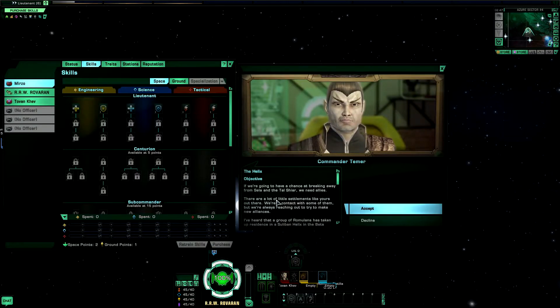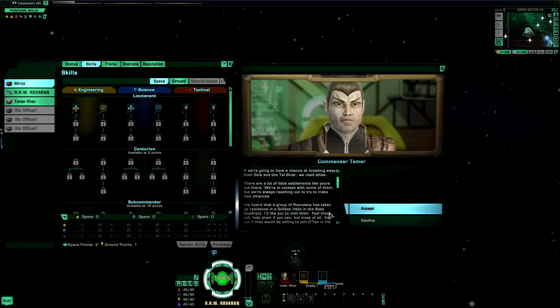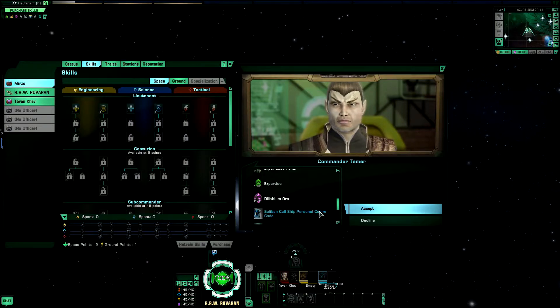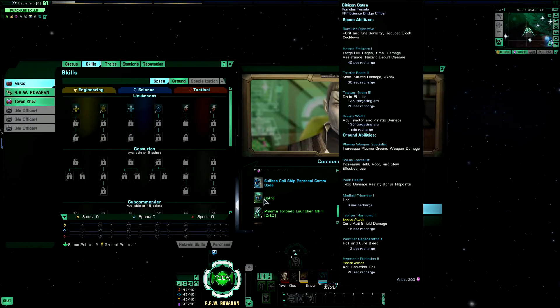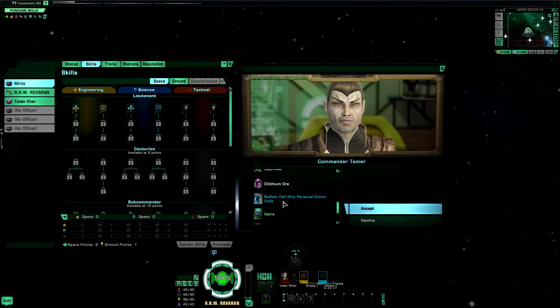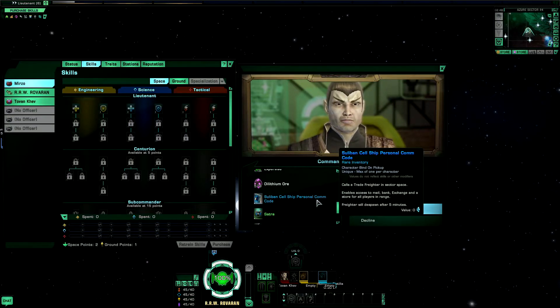If we're going to have a chance at breaking away from Sila and the Tal Shiar, we need allies. There are a lot of little settlements like yours out there — we're in contact with some of them, but we're always reaching out to make new alliances. I've heard that a group of Romulans has taken up residence in a Sulaban helix in the Beta Quadrant. I'd like you to visit them, feel them out, help them if you can, and find out if they'd be willing to join Datan in his search for a new homeworld. This time around we'll be picking up Satura, a plasma torpedo launcher, a personal ship, and also the Sulaban shell ship — a similar item to two others from the Klingon and Federation storylines.